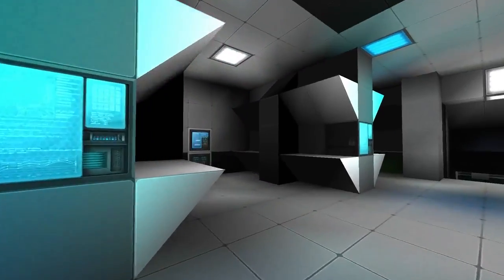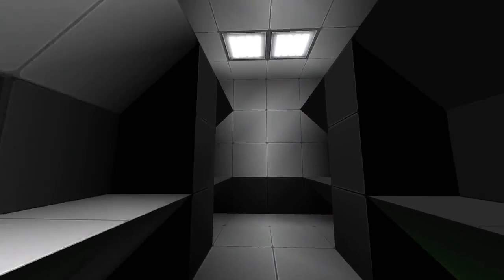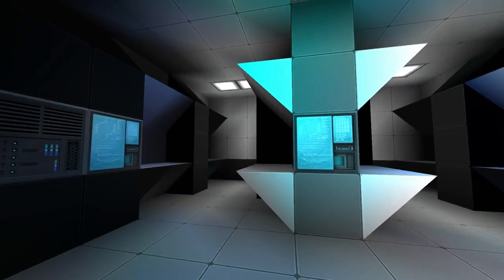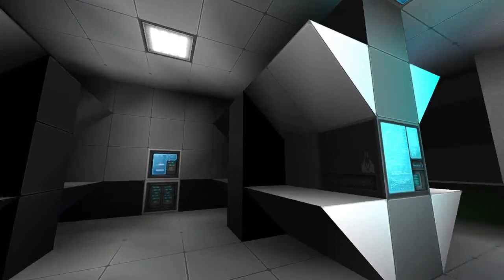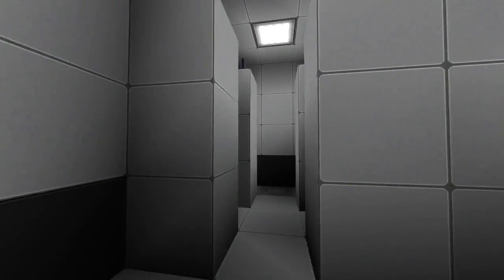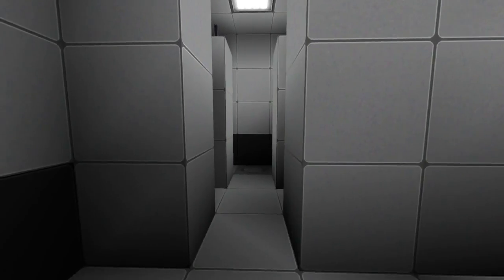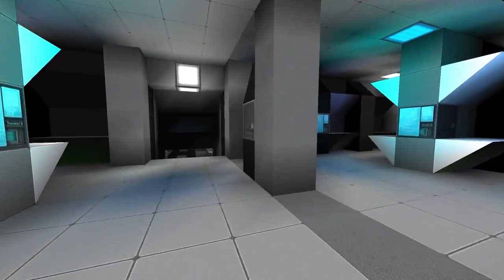This is the crew quarters. These are all bunks for the crew, with some computers on the edges. I count roughly 22 bunks visible here, so I'd say 30 to 40 crew members can fit on the ship at full complement — probably more if needed. This is the bathrooms: some toilets here and some showers here. Honestly it's nowhere near large enough to accommodate all the crew members, but there's very little room in the front of the ship.